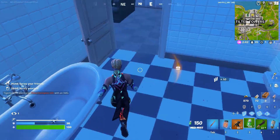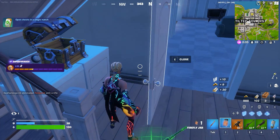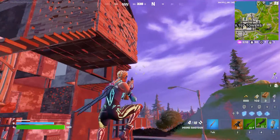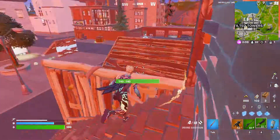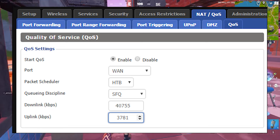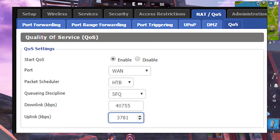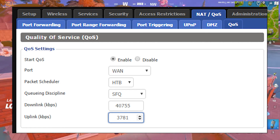The next step is to enable QOS. QOS is a router service — Quality of Service — that allows some routers to prioritize game packets in order to reduce network lag. If your router has this capability, do a bit of research on how to enable QOS for your specific router model, as different routers have different procedures. You can contact your ISP or check their website and forums. Alternatively, consult the documentation or manual of your router, or contact their technical support team.